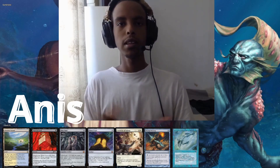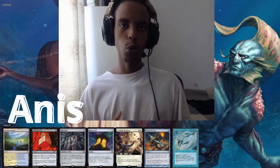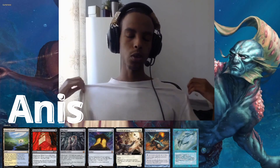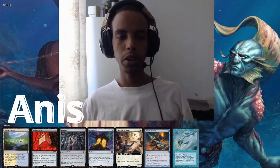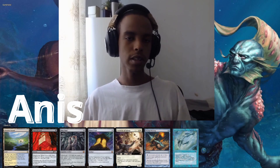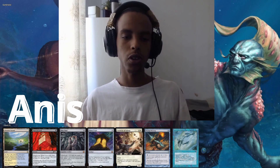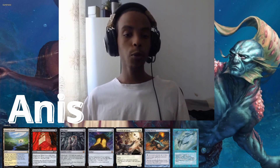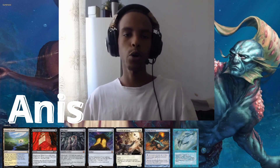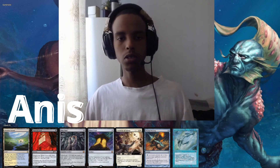Hey guys, welcome to a new video. Today we're playing a TNT Shell with Abdulladrion, Gorion's Ward, using it as a type of Worldgorger Dragon effect — if you're used to the old Lightning Relic Order type of gameplay, that's that. Our hand has a lot of mana; sadly we're going last so the Remora isn't as effective as I'd want it to be, but I think we'll be fine because we can just flood the board with resources. Hopefully we draw an artifact turn one, and then we should be able to flash in the Archivist of Ogma in response to someone's fetch or tutor. With that, let's have a good game.